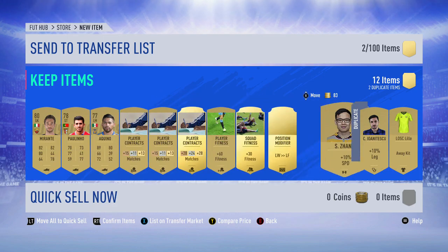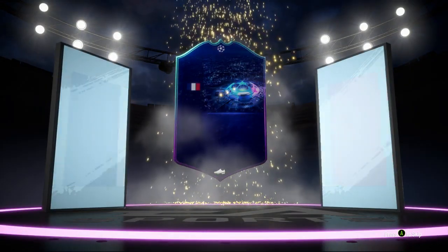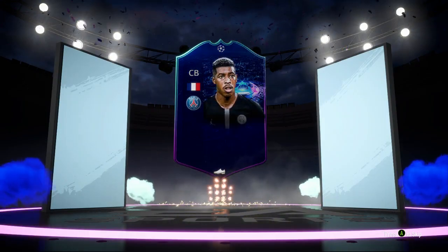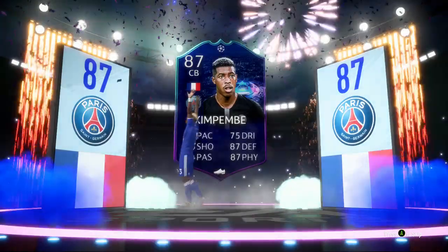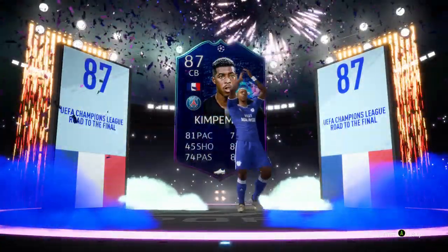Squad Fitness is nice, quick sell all that, and then on to a jumbo premium gold pack — a 15k pack, double the premium gold pack. We get a walkout from it, that's nice. Ones to watch, I think — no, French centre-back Varane — no, Kimpembe. That's decent, 87 Kimpembe from a 15k pack, I'll definitely take that.